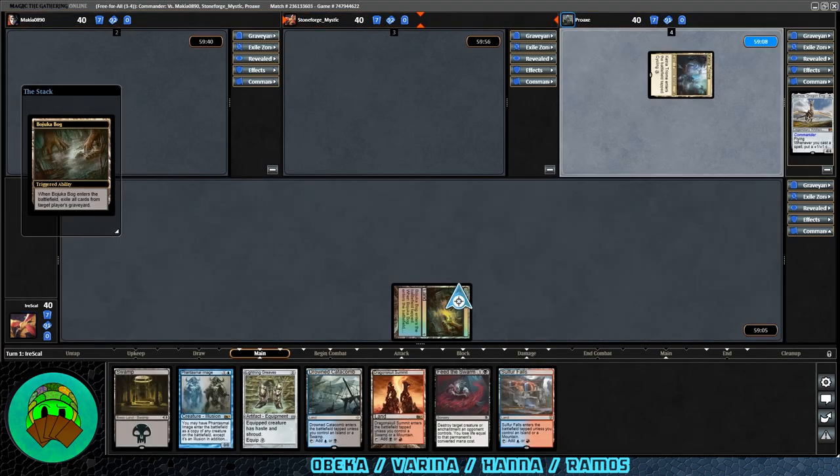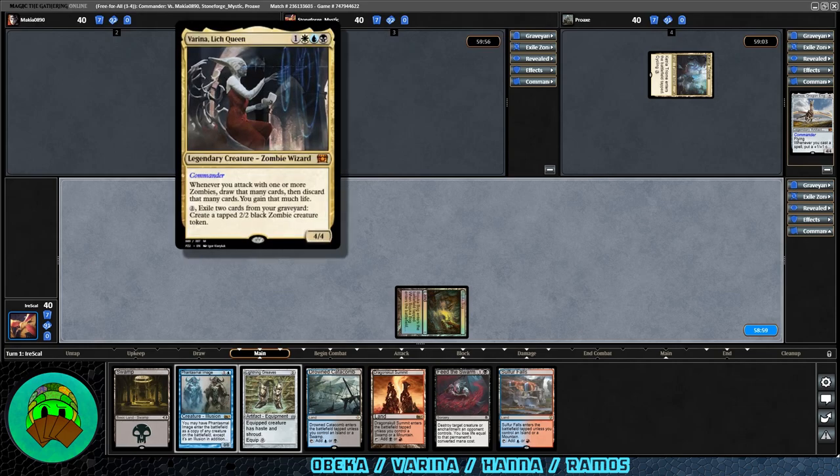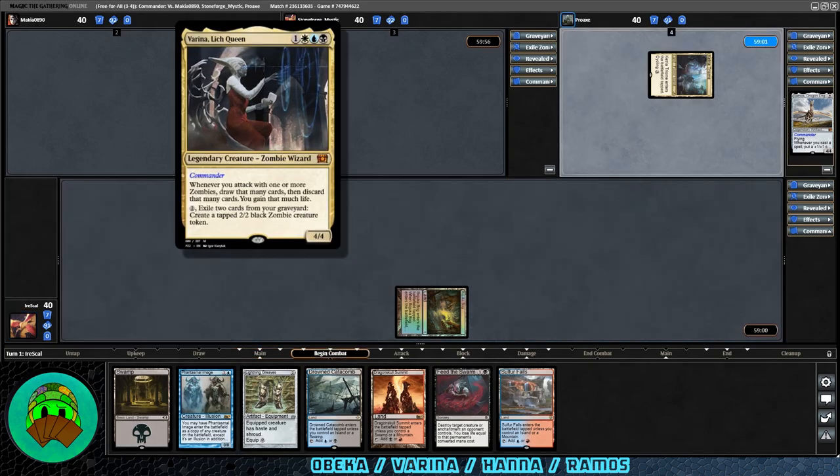We'll pick our opponent across the way — still don't know who they are yet. Our next opponent, however, is Varina Lich Queen — one white, blue, black for a Legendary 4/4 Zombie Wizard.